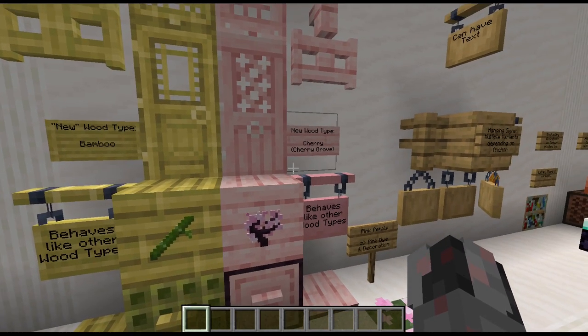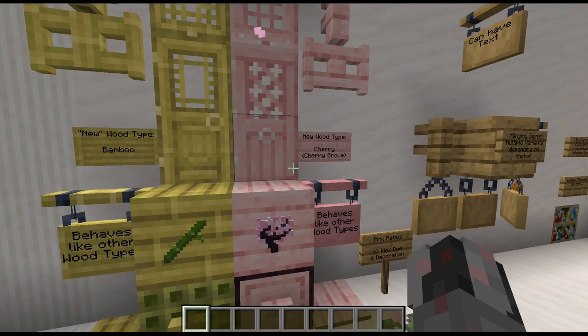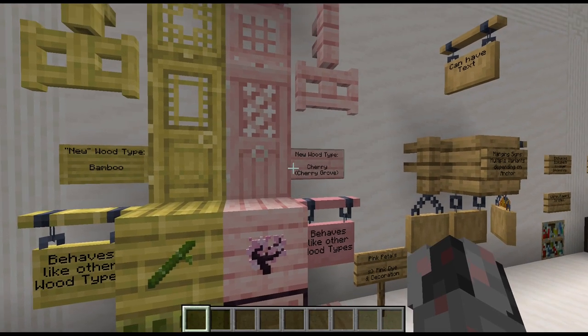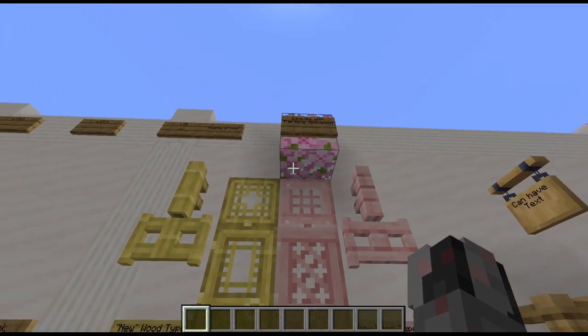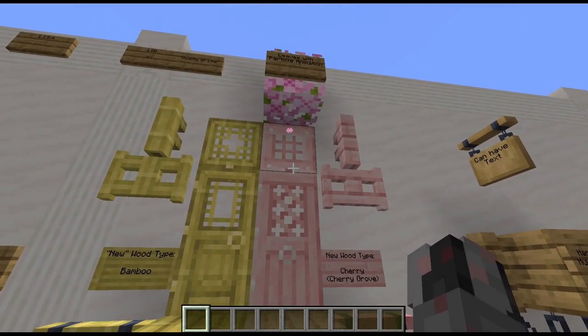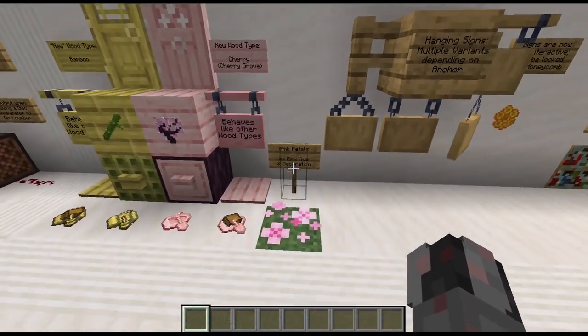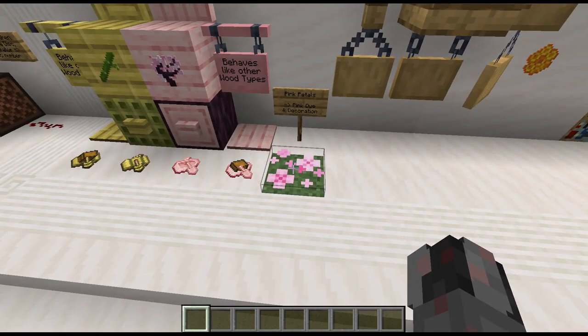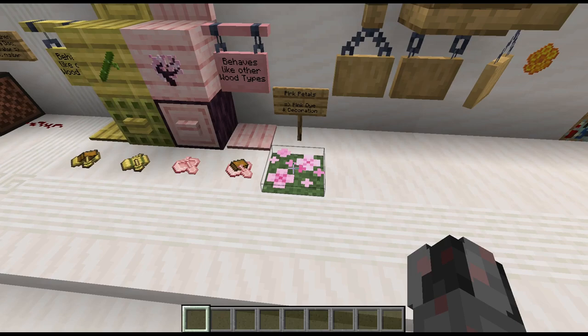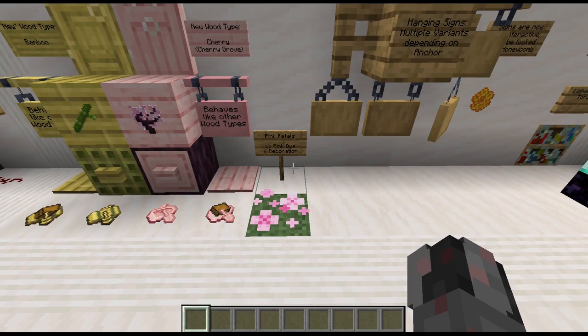On the other hand we have the cherry tree, which is again just a new wood type — a bit different in color, texture, and so on — but again the same behavior as other wood types. They can be found in the new biome, cherry grove, and the only real thing of note is that the leaves have this nice particle animation going on, so this might be something for you if you want to give your builds a bit of ambience. Connected to the cherry tree, we have the pink petals which can be found on the ground, can be bone mealed, and can be crafted into pink dye, and they primarily can be used as decoration.